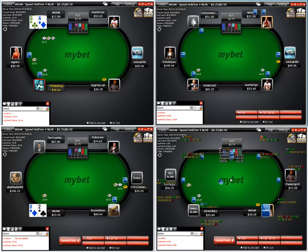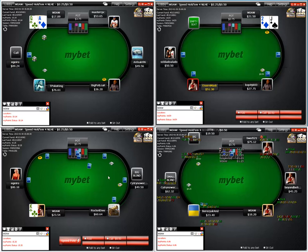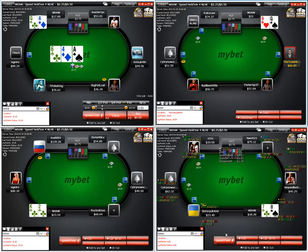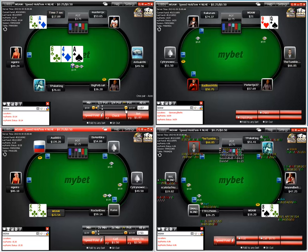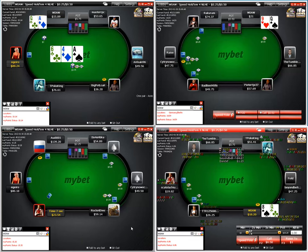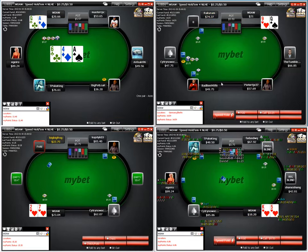That can be catastrophic depending on the pot and what's going down. We flop what we're looking for. With the ace-queen you actually want to see the queen more often than not, rather than the ace.